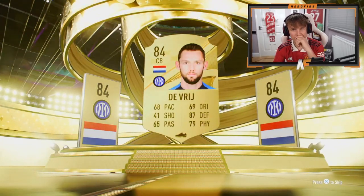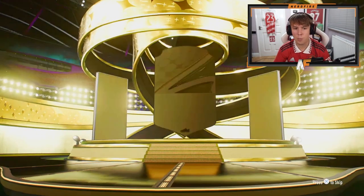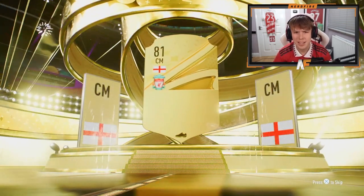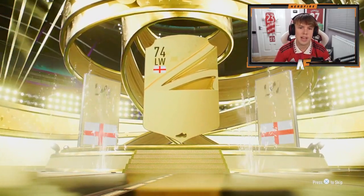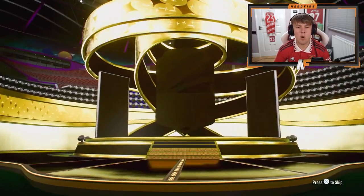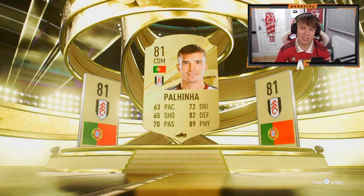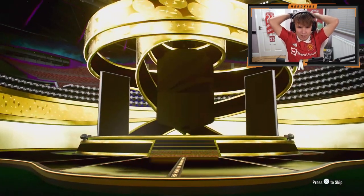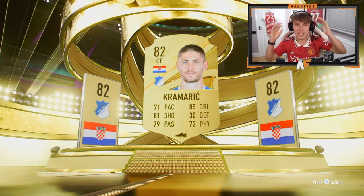Timo Werner — skipped past it but that's a very good card right now. Boards — center mid, Henderson, nothing to shout about. Back-to-back boards — England left wing, it's Grealish! Jack boy Grealish! Penultimate pack for Cheetah — Portugal, nothing decent sadly. Final pack of the video — not even a boards. Can it be a good non-boards pull? No, sadly not. It's going to be Kramarić — there we go, that wraps it up.